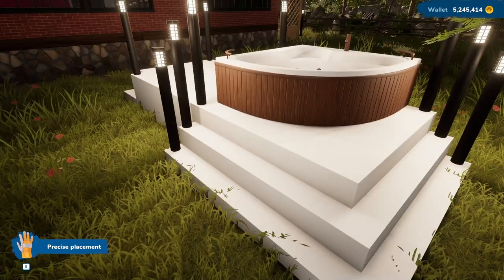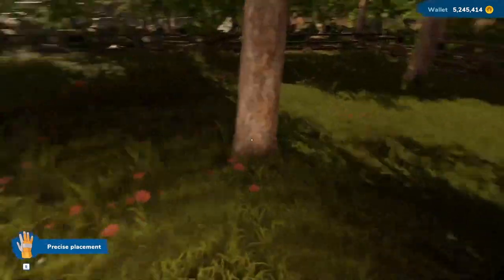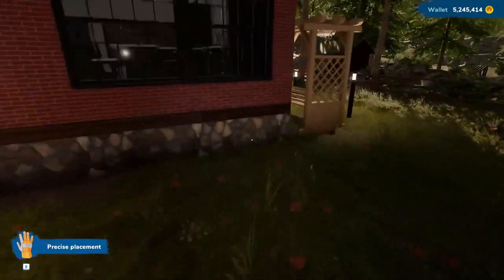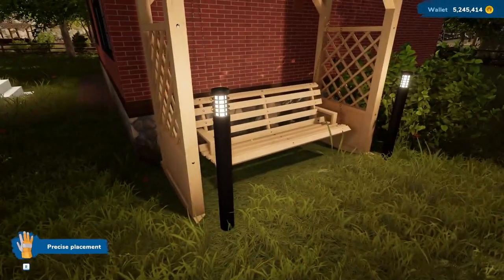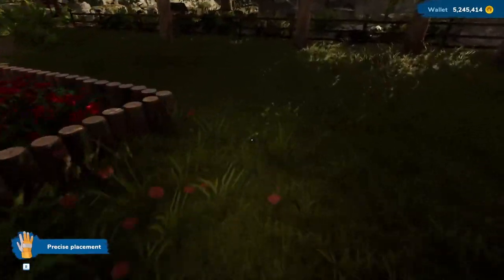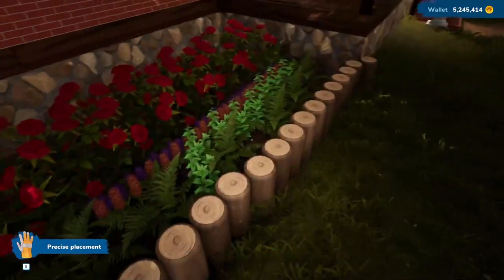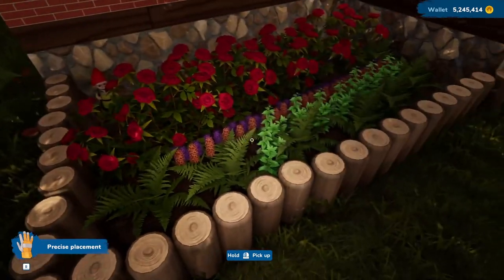That's one thing you can do in sandbox mode that you cannot do in story mode — edit the grass. I made sure to have plenty of lights out here, and I'm probably going to do a bit more for the garden. We've got a bench over here and a little garden area here with some roses, hyacinth, and some mint.